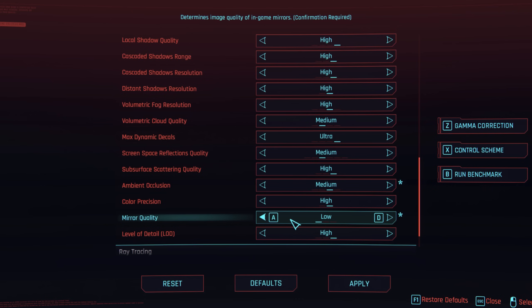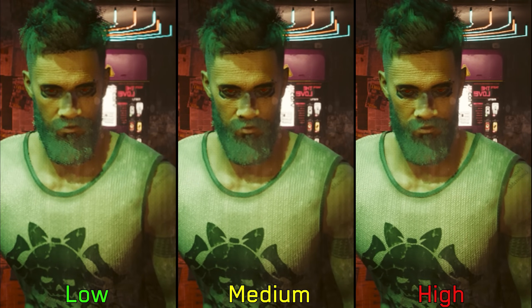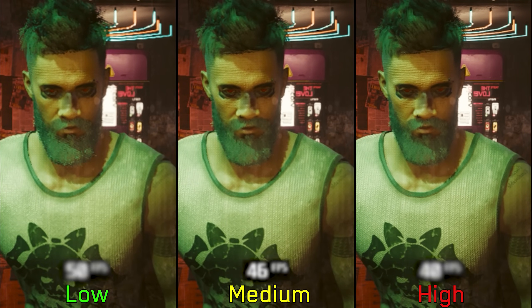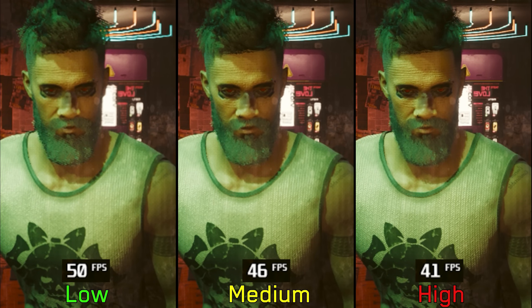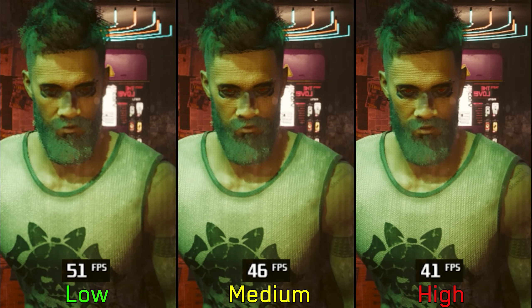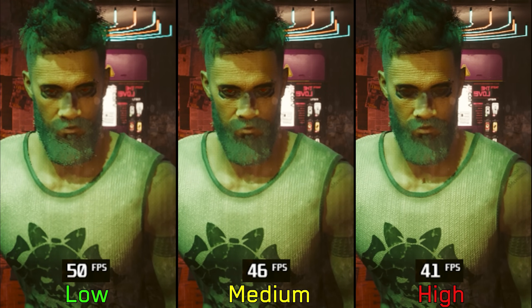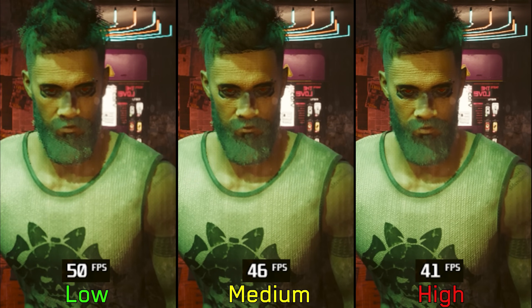Mirror quality adjusts the resolution of reflections in mirrors. High looks cleaner and more stable compared to medium or low. Performance-wise, going from low to medium costs 8% and to high 18%. I recommend medium or high for the best quality, because gameplay-wise these moments in front of mirrors don't involve much interactivity and any drop in performance should not have a significant impact.